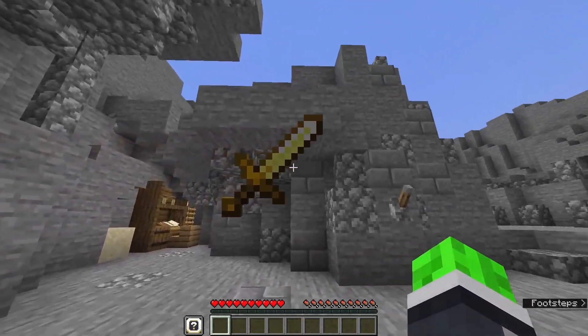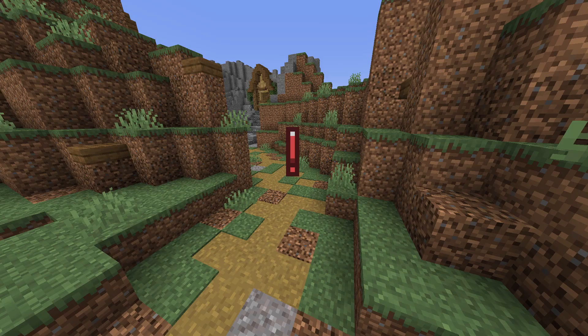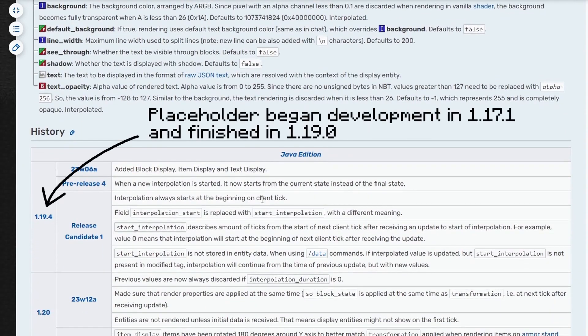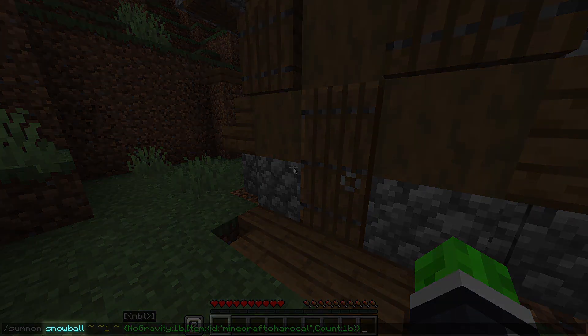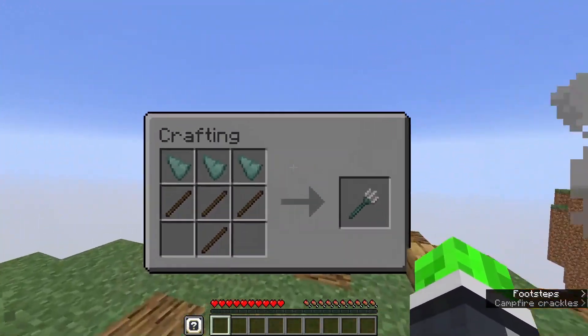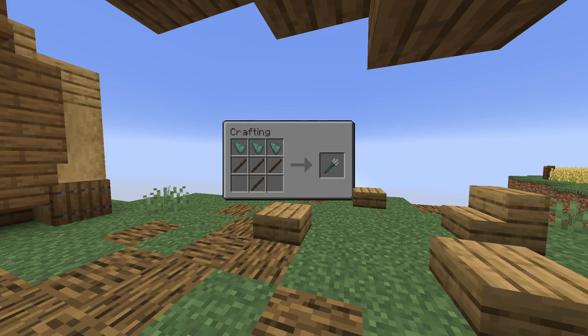A cool mechanic I discovered while working on this map is displaying items with projectiles. It's used in several places throughout the map. Nowadays, this method is deprecated in favor of display entities, but this map was made in an older Minecraft version before display entities had even been announced. The trick utilizes an obscure feature — the ability to change what item a projectile renders as. For example, if you summon a snowball, give it no gravity, and set the display item to charcoal, you have a floating charcoal that faces you at all times and can be picked up. As for the trident recipe in level 4, this is just a melon seed snowball, except it's retextured and remodeled to make it huge.